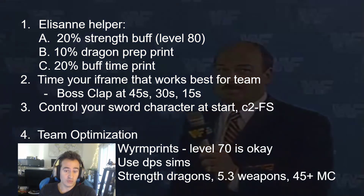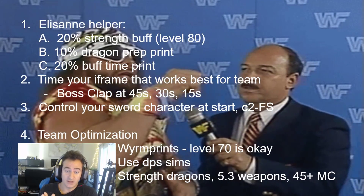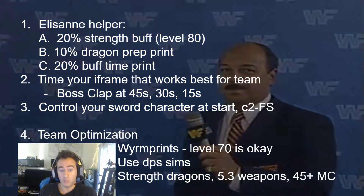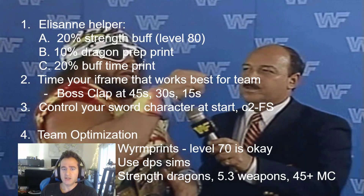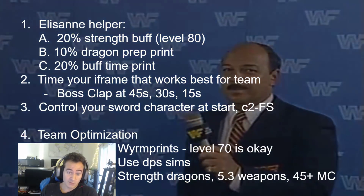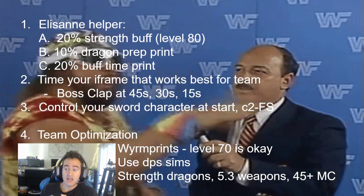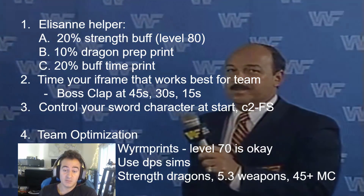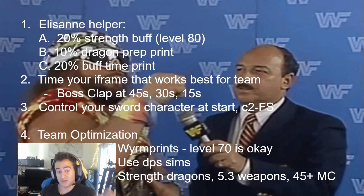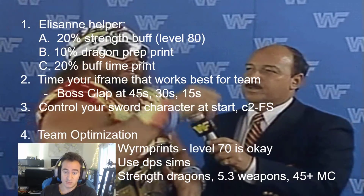I think it's important to control your sword character because they don't 4-strike when it's not in overdrive, and C2 4-strike is probably the best sword combo. That's why I open with Mart. Beyond that, team optimization — having the proper good wyrmprints. You need eight good prints on your squad. Don't be afraid to use them even if they're not level 100. Most of my prints are level 60 and 70 because I'd rather have all the prints and then level them up. There's a lot of diminishing return there.